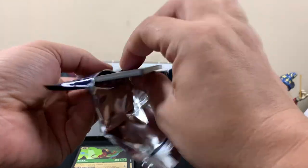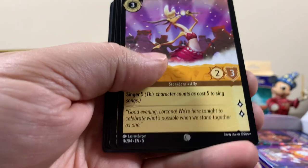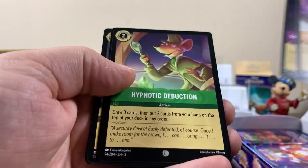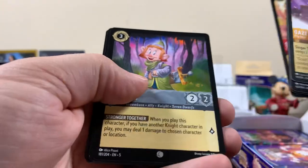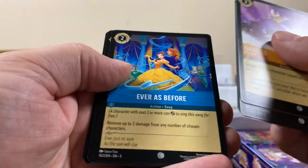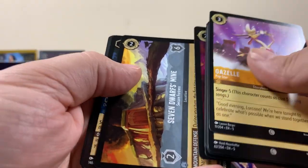Of all the new movies, what are you most excited about? Probably like Frozen or Moana. Dopey — some cool looking cards in this set, nice artwork. Rare.